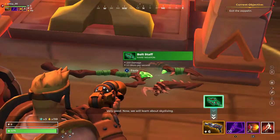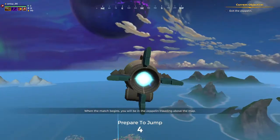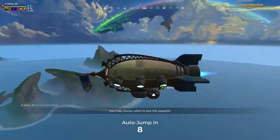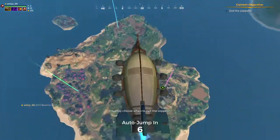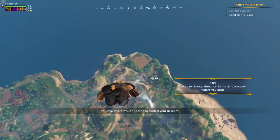Now we will learn about skydiving. When the match begins, you will be in the zeppelin traveling above the map. You may choose when to exit the zeppelin. You may move while airborne to control your descent.